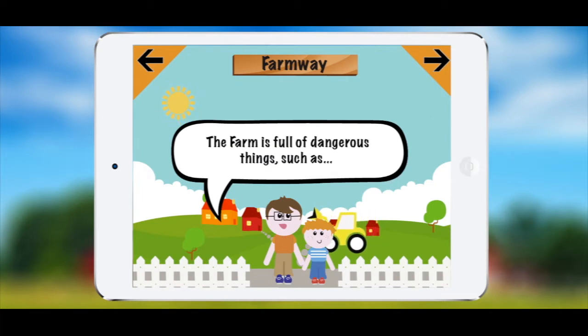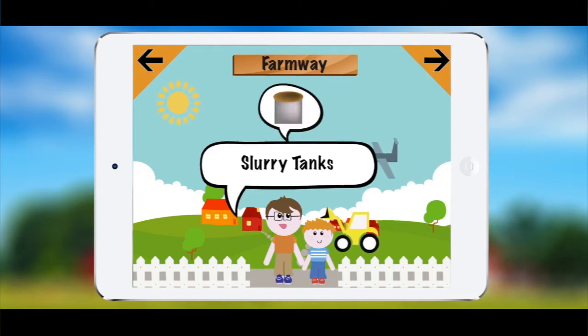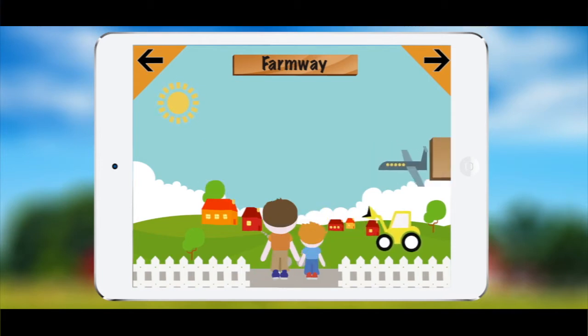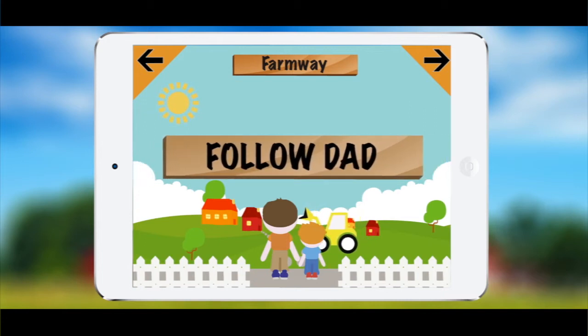The father will then give a list of unsafe things on the farm like tractors, animals and slurry tanks. Next the father will begin the journey by saying stick with me and you won't get hurt. And so the first mission begins — the first mission being Follow Dad.